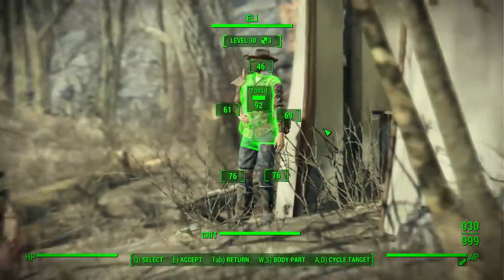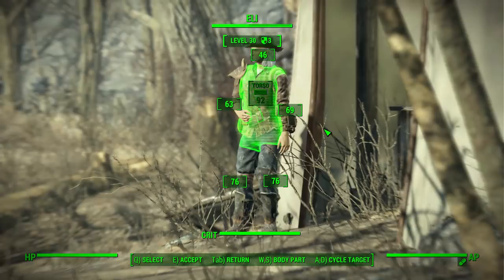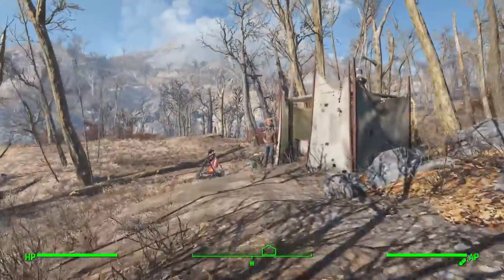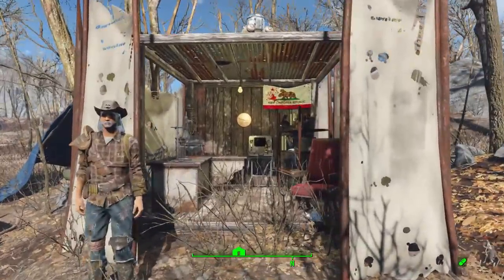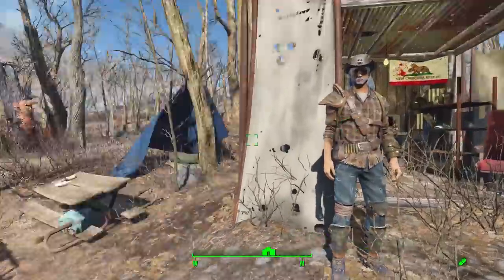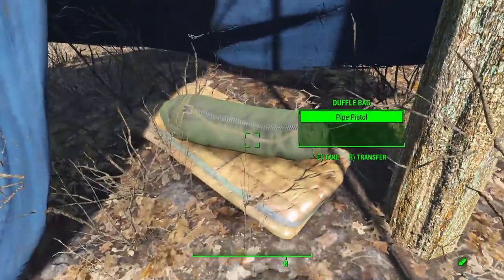It looks like we've got ourselves a little camp — oh thank god it is the right person. Ever since I got over to Wicked Shipping I've had in the back of my head that maybe that's just a location I haven't actually found yet in this save file. But no, we're good — we had to find Ellie, we have found the Ellie. Ellie's camp — oh lovely little place here, New California Republic flag, nice little camp.